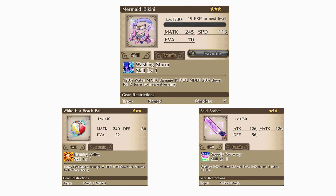The next item, the White Haunt Beach Ball, deals Fire Magic Attack damage while applying a Defense down debuff for two turns to the furthest enemy. Keep in mind the class restriction as well, which is Magic and Range units only.